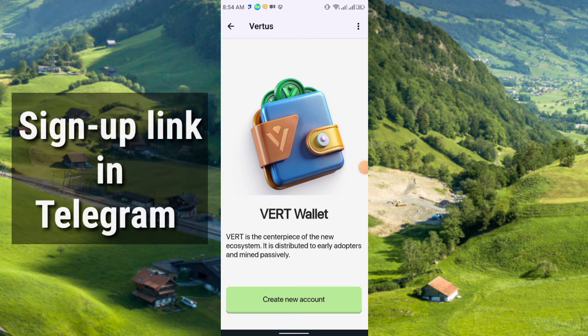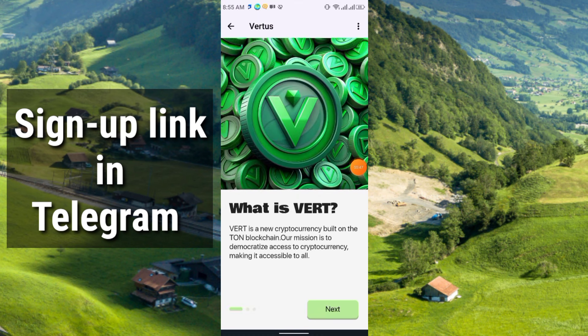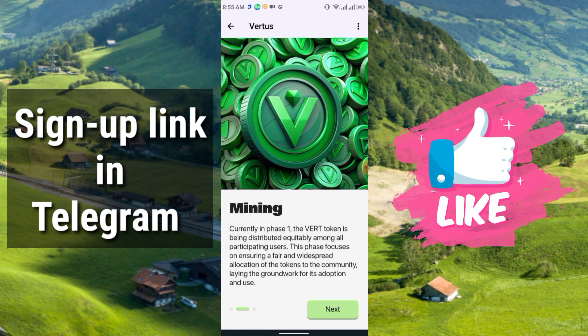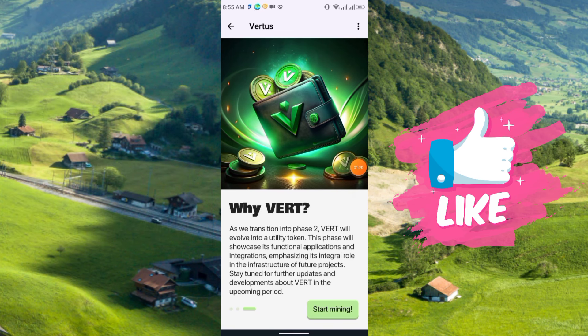Vert is the centerpiece of the new ecosystem. It is distributed to early adopters and mined passively. Click here to create a new account, and you will get this interface. Vert is a new cryptocurrency built on the TON blockchain. Click Next, and you will see the mining screen. Click Next again, and here you see why Vert will evolve into a utility token. Utility tokens are very valuable.